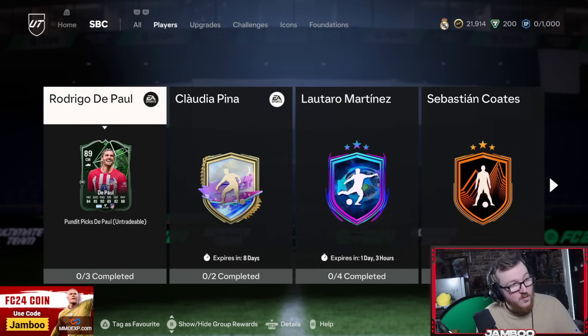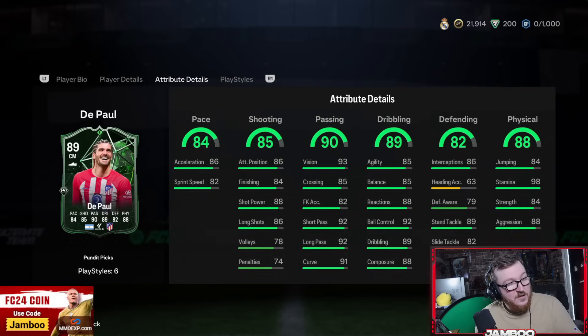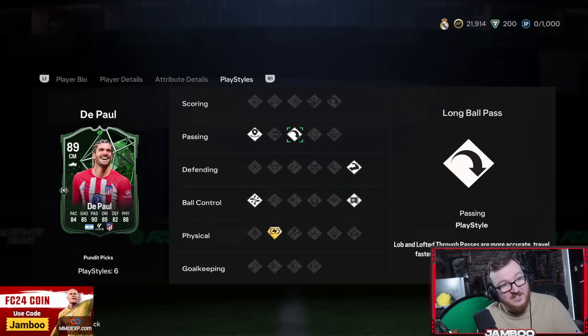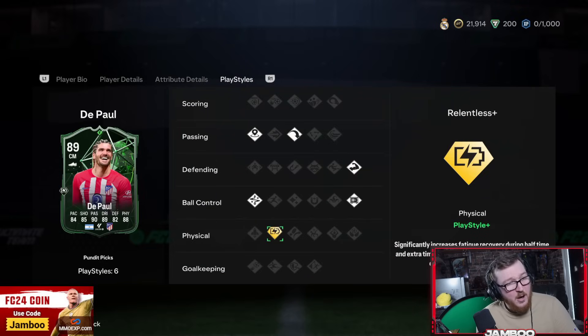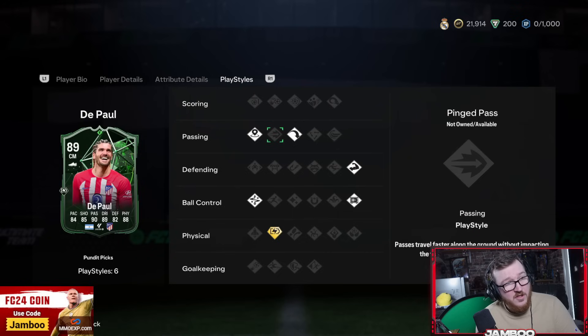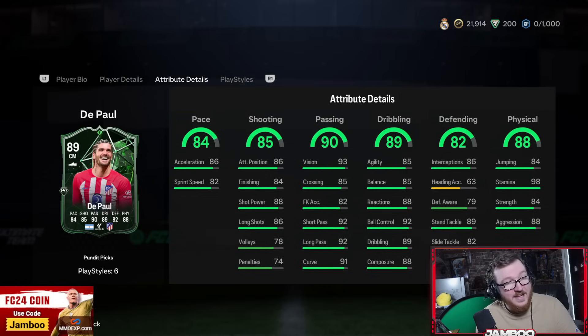We'll start off with Rodrigo De Poole — brand new SBC, the Pundit Picks. 4 star 4 star, high/high, 5'11", and I am liking it. As a box-to-box midfielder this card is looking like it has the lot: good pace, great shooting, elite passing, elite on the ball, great defending, insane physicals. Playstyles include incisive, long ball, bruiser, press proven, technical, and relentless plus — though relentless plus feels a bit wasted since his stamina is already insane. This is a genuine top tier midfielder I would definitely recommend if you are running an Argentina or a Spanish league team.